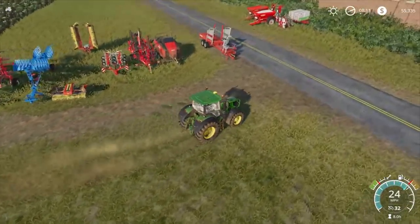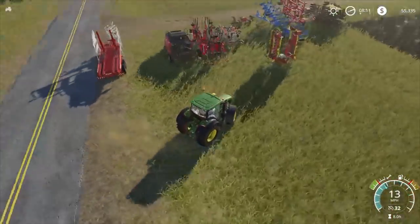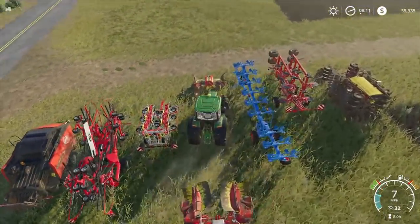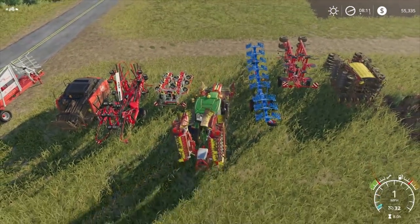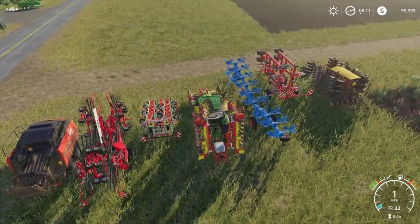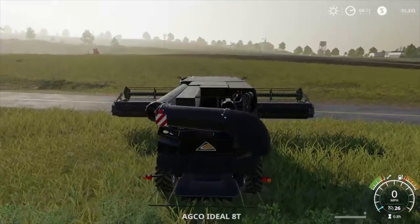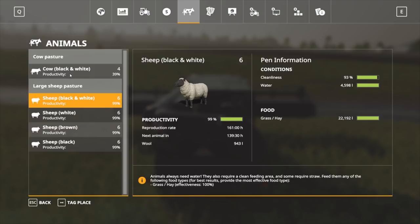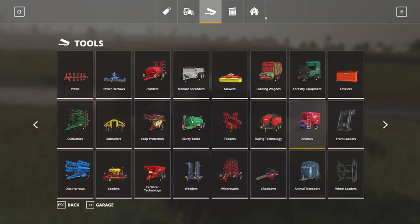Hopefully I've left enough room — sneak in here. Front mower, rear mower — there we go, he's good to go. Cows have got everything except hay, sheep have got everything — so they should all be happy.